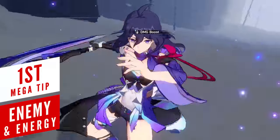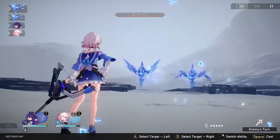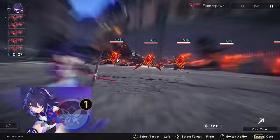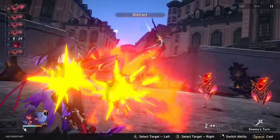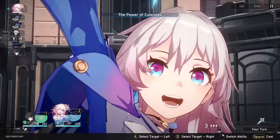Energy is really important in this game since the quicker you acquire it, the more often you can unleash the character's ultimate. One thing not many players notice is that you gain energy when the enemy hits a character. While characters can gain energy by using their basic attack, skill, ultimate, and from various sources like some light cones, they can also gain energy when the enemy hits them. By knowing this, you can actually abuse this mechanic in several ways.